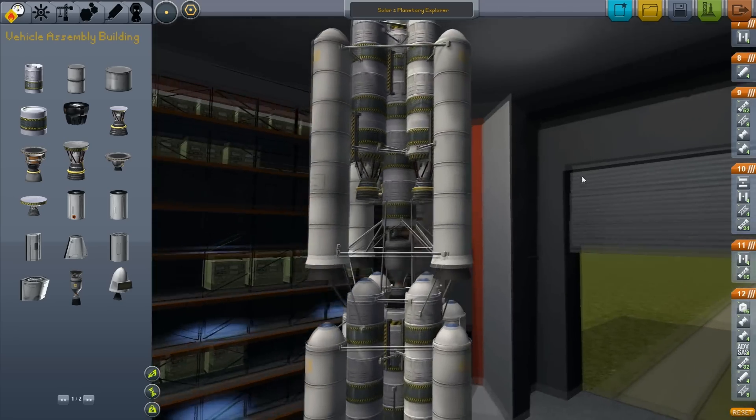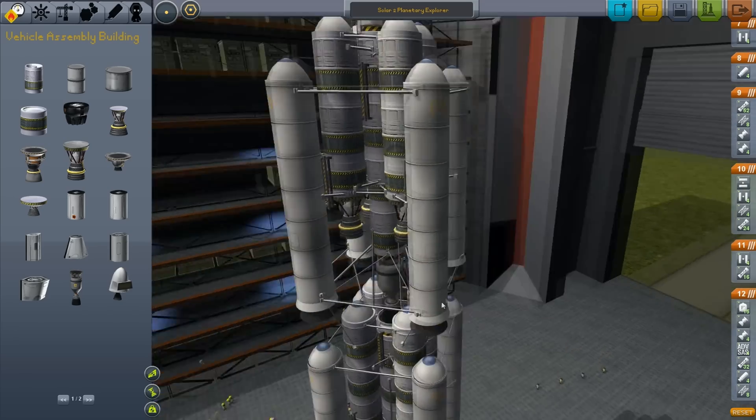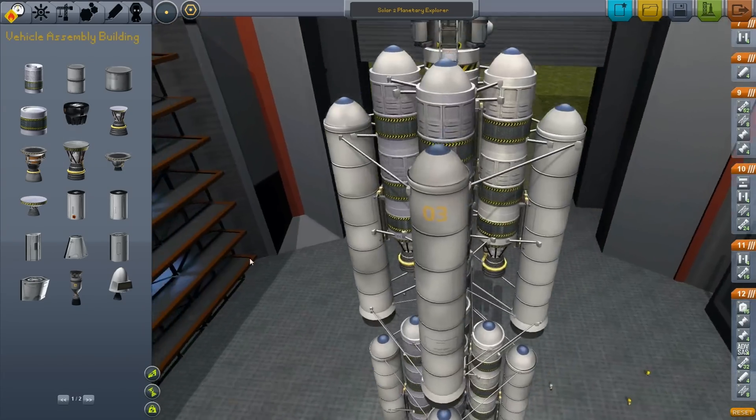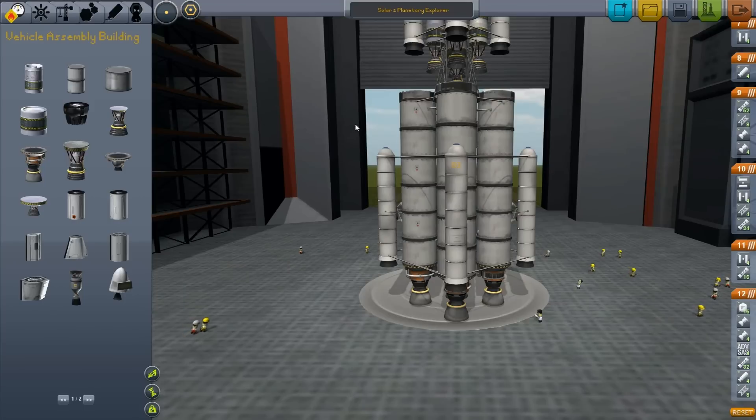As you can see, we aren't just using a nuclear engine. I actually added liquid fuel engines on the side here, just for some extra thrust, to get things done a little bit faster, and to slow our speed down once we get into an encounter with Eve. Let's go to the launch pad.